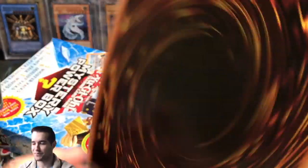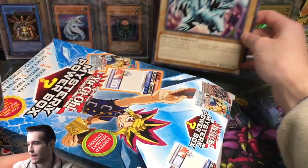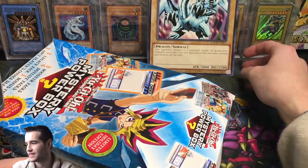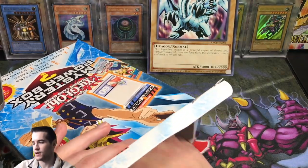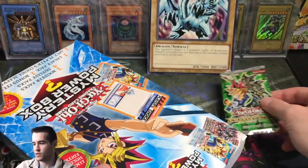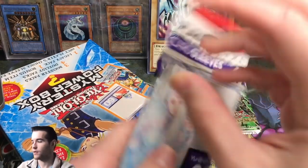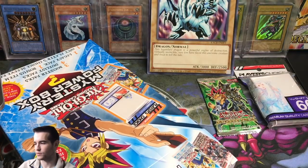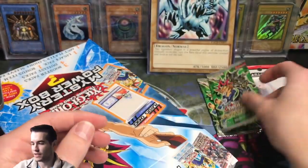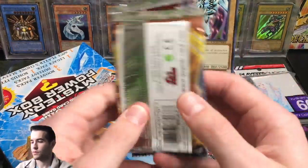We got a PSA 4 card, another Blue Eyes — a random massive Blue Eyes, can't even see it, it's so tall. We'll set it back there. We've got a Duelist Pack Yugi — please give us some Kaibo this time. We've got the player's choice sleeves, which apparently aren't really player's choice sleeves. Another Duelist Pack Yugi, and we've got another Raging Battle pack — epic! And a Dragons of Legend 2.